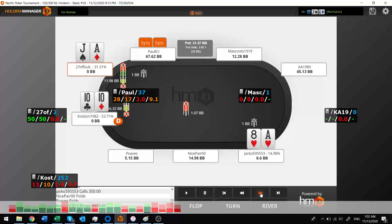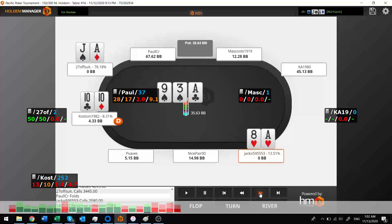Ace-jack — jamming with my ace-jack. This guy was all in with his 16 big blinds, so it's basically a coin flip. There's another guy in it, but I hit my ace, so that'll work.